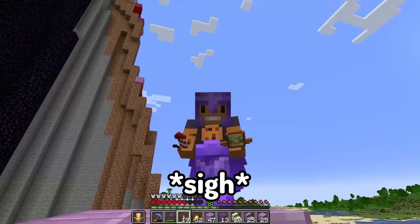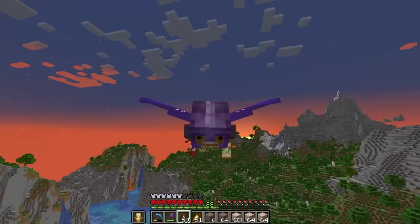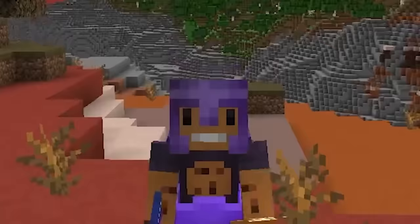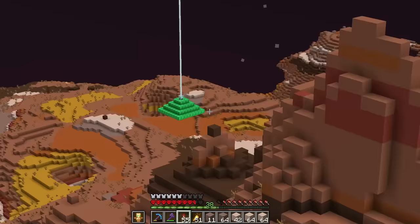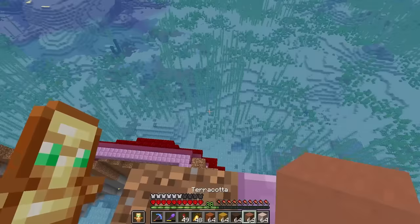Let's come down here and grab some terracotta - actually I could just go to an actual mesa biome and take every block there. Wait, even better, I'm pretty sure I have a mesa biome right nearby. Yes! Let's go. Now let's start recreating the mesa biome.